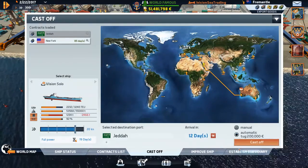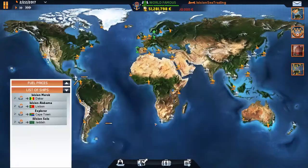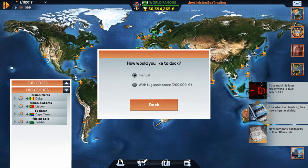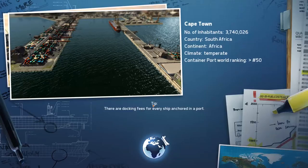The Solo looks like she is ready to go. There are new contracts but nothing going where I need. Let's get her casted off and loaded up on fuel — she is headed to Jeddah. It's going to take 12 days, which is good. You can see all our ships moving around. We're also going to buy a new ship at some point. The Explorer is ready to dock in Cape Town — let's dock her manually as this will be the first time in Cape Town.